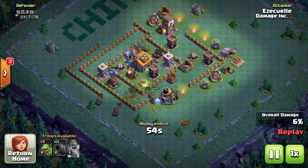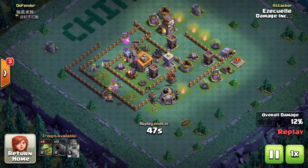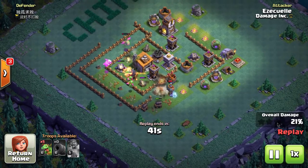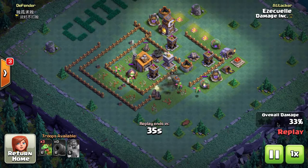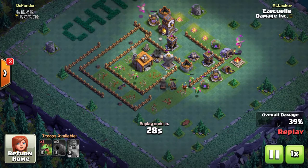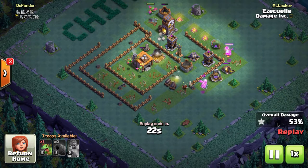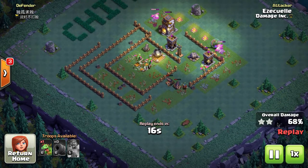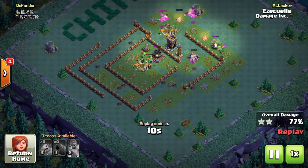Everything has a learning curve — every new Builder Hall, every new troop. Troops don't start off superb. There have been very few troops that are great right out of the gate. With level 5 night witches, I'll probably have to get them all the way to level 10 or 12 before I can reliably three-star, even though people at level 8 or 9 have three-starred my base.